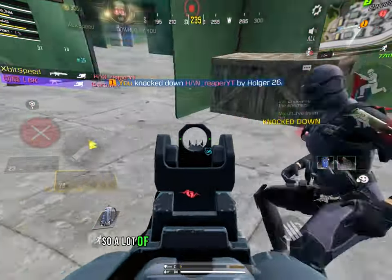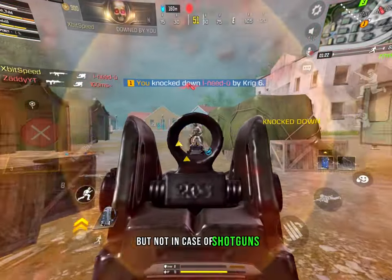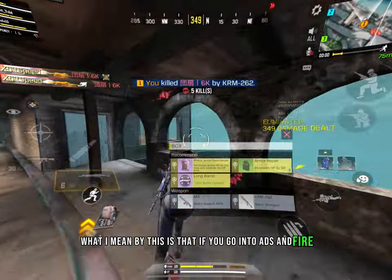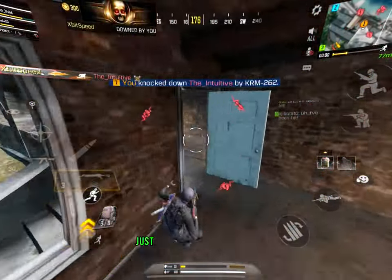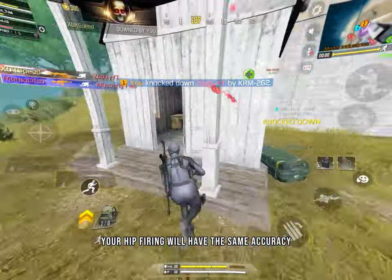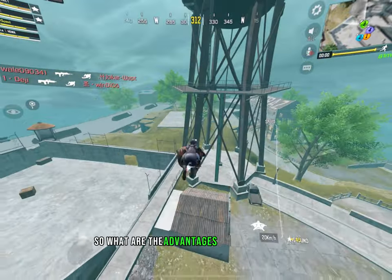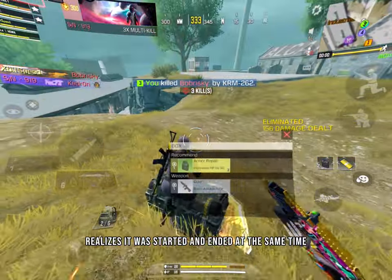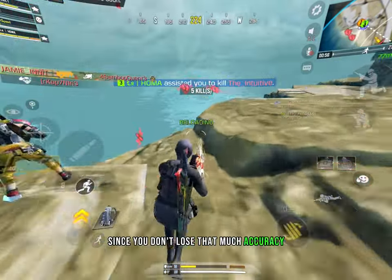A few things you should know about shotguns: a lot of people think that going into ADS — scoping in — will increase the accuracy of the shotgun. This is true for most weapons, but not for shotguns. The bullets will always have the same spread regardless of scoping in or hip firing. So don't waste your time by scoping in — just hip fire, because you don't want to waste time while using a shotgun. Scoping in and hip firing have the same accuracy, so there is no point going into ADS. Additionally, you have the ability to jump shot without losing critical accuracy — shotguns are really good at jump shots since you don't lose that much accuracy compared to other weapons.